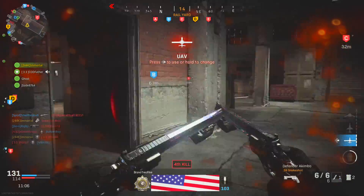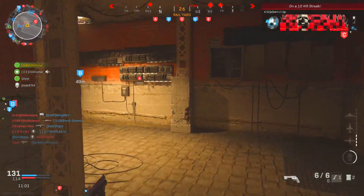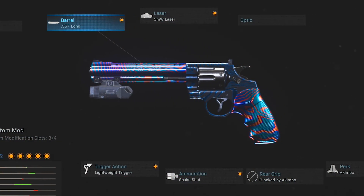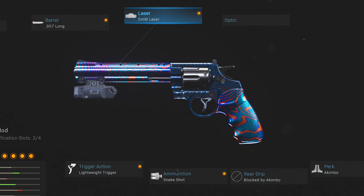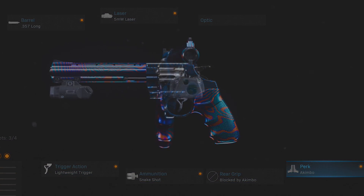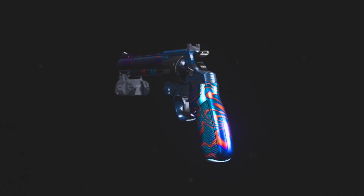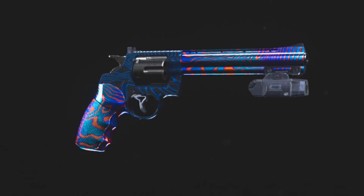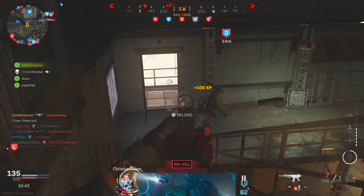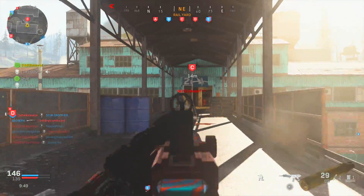For the secondary — which stays the same across all classes — I've been rocking the 357 Magnum with the Long Barrel, 5 Milliwatt Laser, Lightweight Trigger, Snake Shot ammo upgrade, and the brand new Akimbo perk. One Snake Shot Magnum is already great, but two is even better. This is probably the most dominant secondary right now, and I'd say it could get nerfed in the future since the Snake Shot was already controversial on its own.